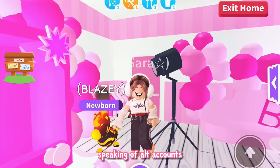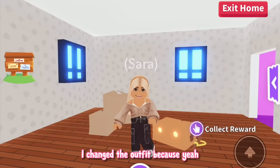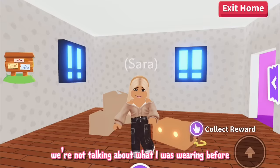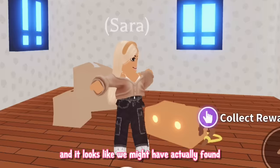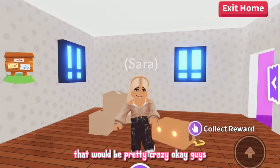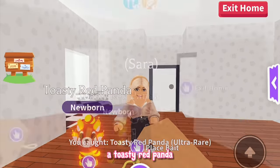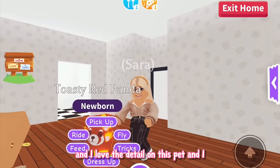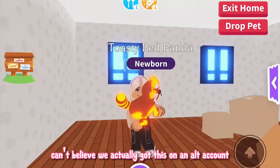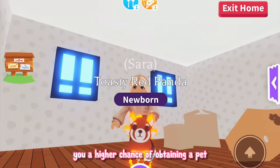Speaking of alt accounts, I have a lure that's finished right now on my alt account, so let's head over there and see what we get. Okay guys, here's my alt — I changed the outfit, anyway. The lure is glowing and it looks like we might have actually found one of the pets. This is actually the first lure I've done on my alt, so if we get a pet on our first try that would be pretty crazy. Let's open it — wow, a toasty red panda! I've actually been trying to get this one and I love the detail on this pet. I can't believe we actually got this on an alt account — this just shows that using alts definitely gives you a higher chance of obtaining a pet.